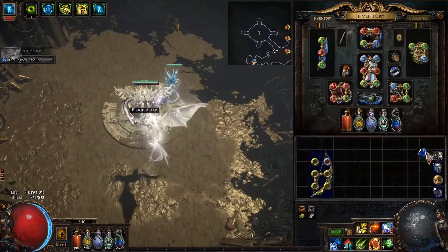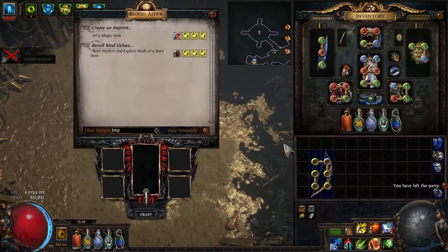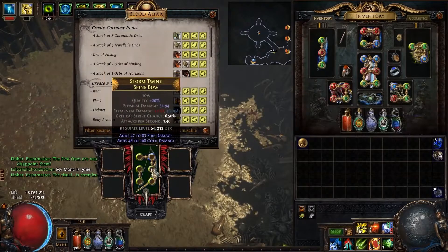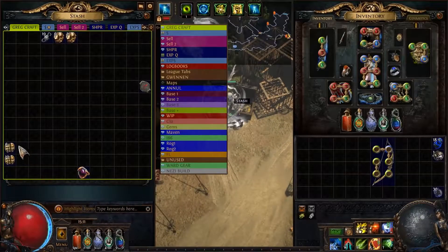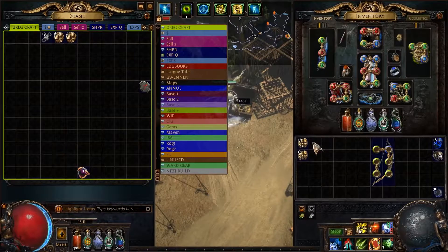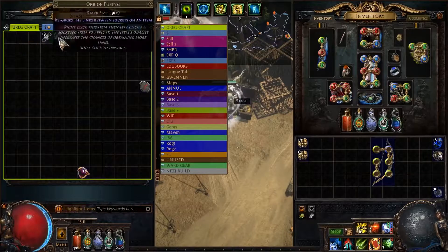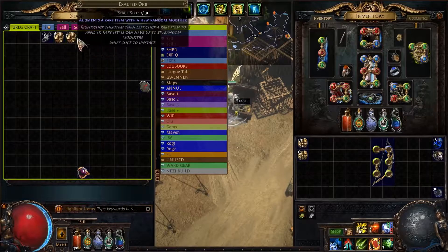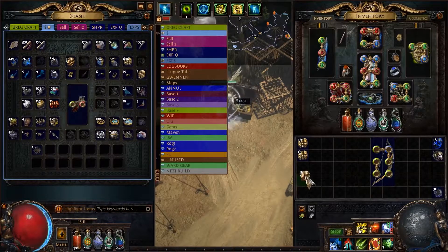Greg, ouch. Imprint, regal, annul. This is unfortunate — I believe we've gone through 10 of those now. Greg is out of money because we need an exalt for the next step. However, I'm feeling nice, so I'm going to help Greg out. Let's get some more imprint beasts.